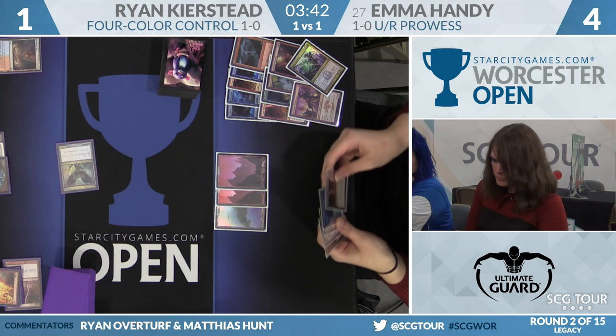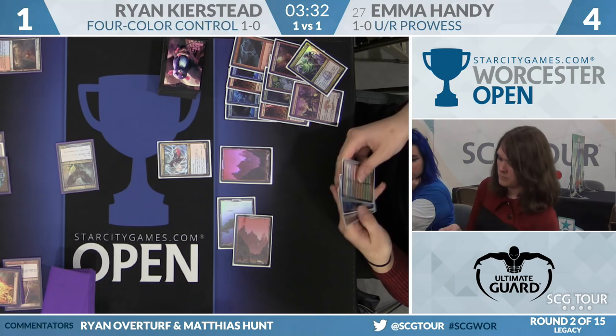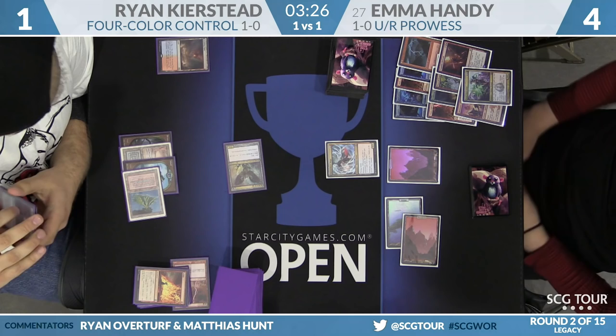An attack, and Emma flashes in — is it Staticaster? Ryan might just have to let this one resolve; it can't kill him. Emma still has four cards in hand. Ryan Pyroblasts it. Emma is thrilled that of all cards to trade with Pyroblast, it's the Staticaster — that's a win for Emma. She draws Chain Lightning. Here is Storm Chaser Mage — that's a lethal attacker: one power, haste, in the air. If Ryan plays Snapcaster Pyroblast on this, the Chain Lightning off the top will win the game for Emma Handy.